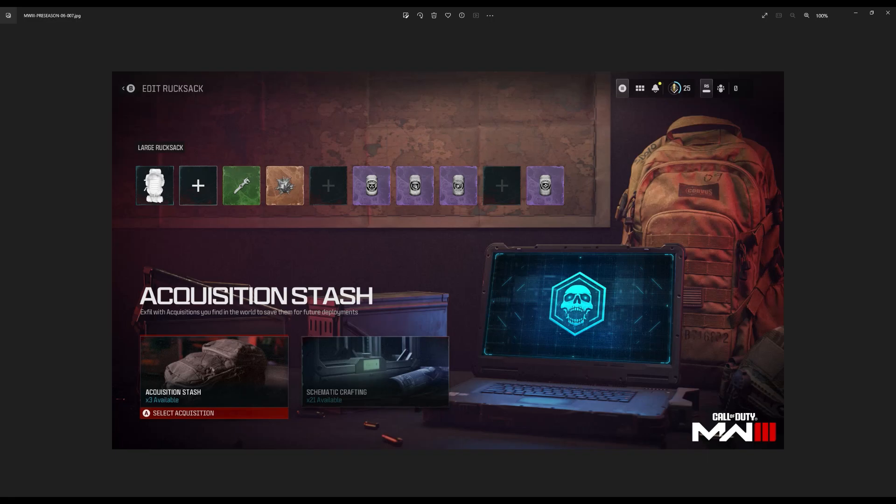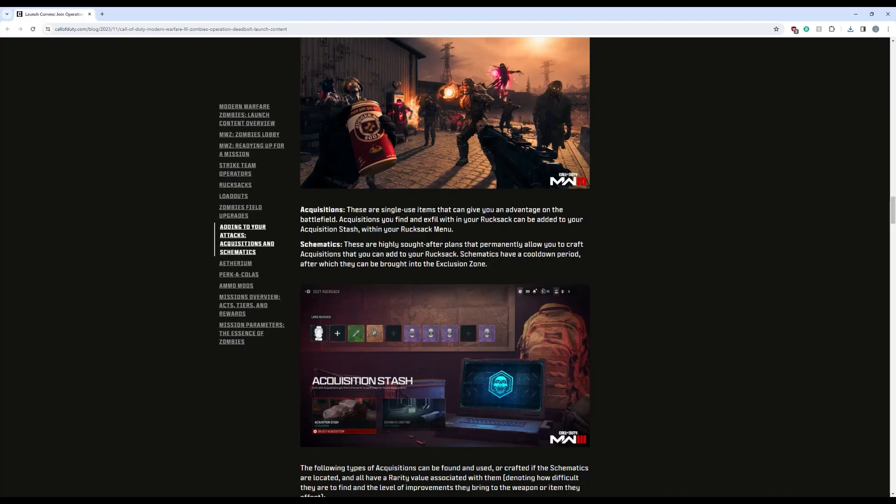Honestly, I don't know how I feel about that — I kind of don't want to be able to infill and already be maxed out in power. I kind of want to have to do a little bit to get to max power each match. Schematics are highly sought after plans that permanently allow you to craft acquisitions. Schematics have a cooldown period after which they can be brought into the exclusion zone. Some people who got to play early said the ray gun has a 48-hour cooldown. You might be able to reduce it similar to DMZ, but they don't go over that in this blog post.